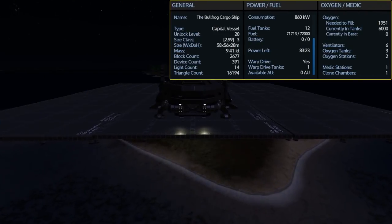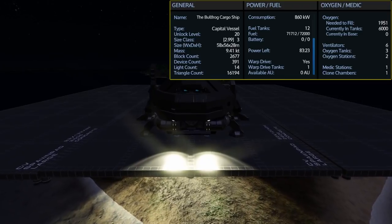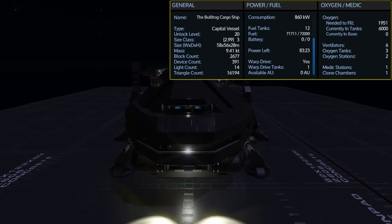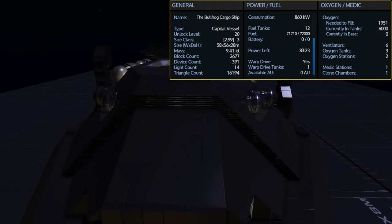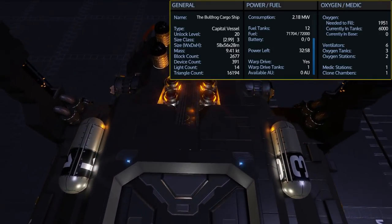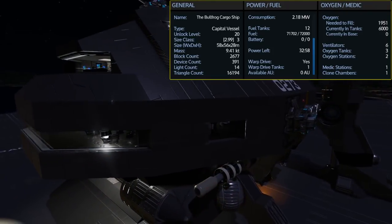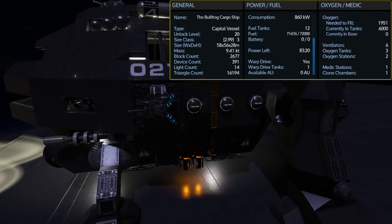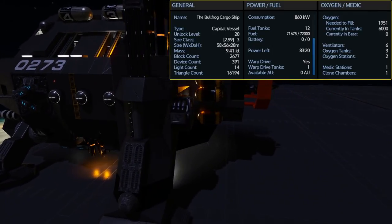This is the Bullfrog Cargo Ship — an Unlock Level 20 size class 3 capital vessel. It comes with 12 fuel tanks for a total capacity of 72,000 fuel, and with thrusters and weapons turned off everything just sitting still, I have over 83 hours of use. Turning on weapons and thrusters drops this right down to just under 33 hours of use. It comes with 3 oxygen tanks for a capacity of 6,000 O2 and needs just shy of 2,000 O2 to fill it up.